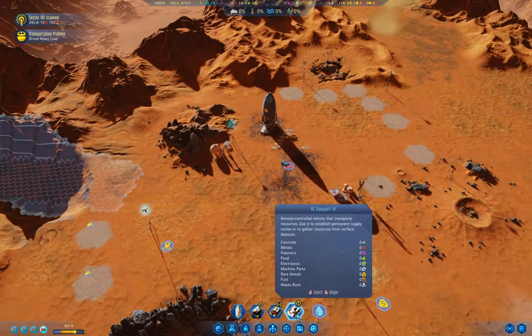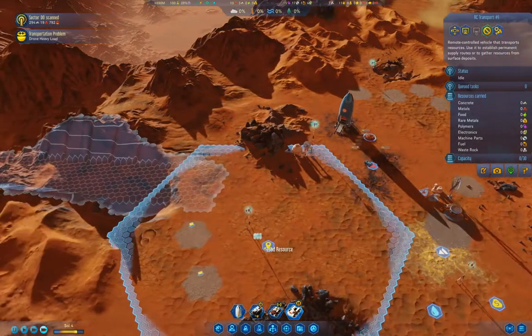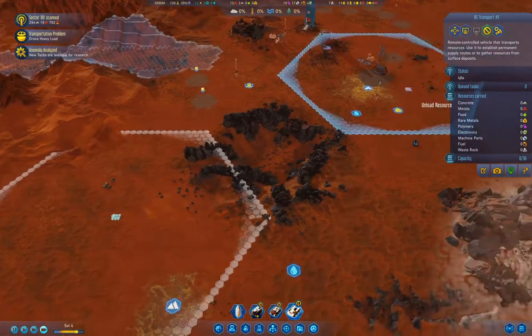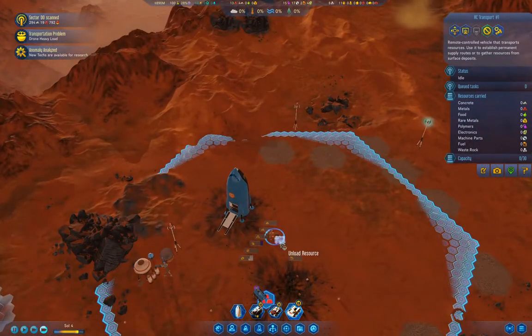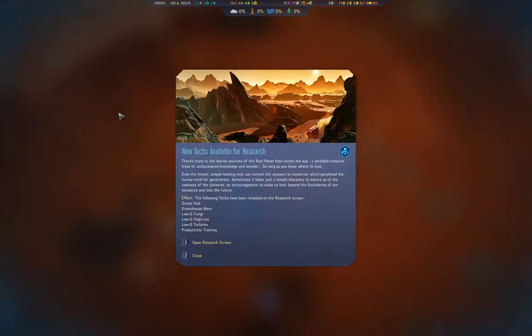Now where's the transport? We'll grab the transport, do a transport route, and grab everything from over there and bring it in. Techs are available — drone hub, Greenhouse Mars.